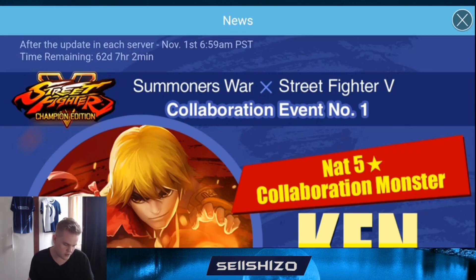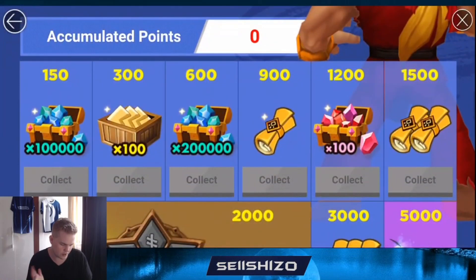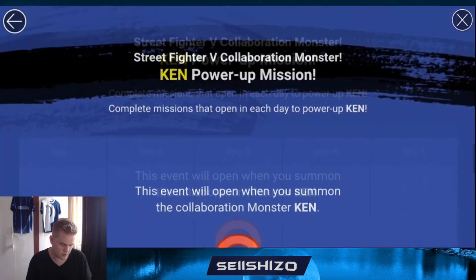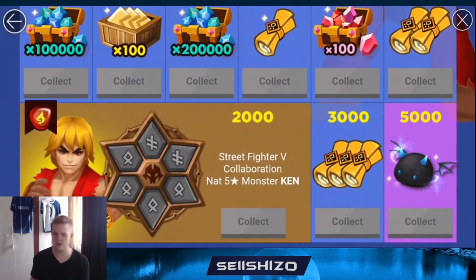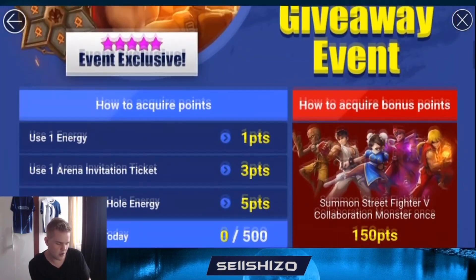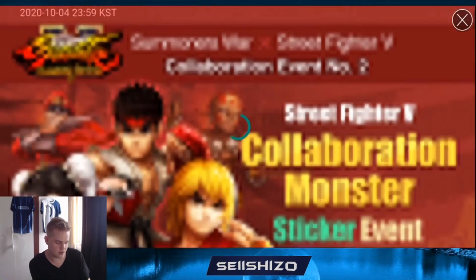How to get Ken: you get 50 points just by using energy - just doing anything. You get him at 2000 points and he comes with runes so you actually get runes with him as well. So this is pretty easy to get and then you get a skill-up event for him too. It's like the vampire lord event - the easy one to get. You get him with plus 15 runes which is pretty nice, so anyone beginning will benefit really nicely from getting that Ken.